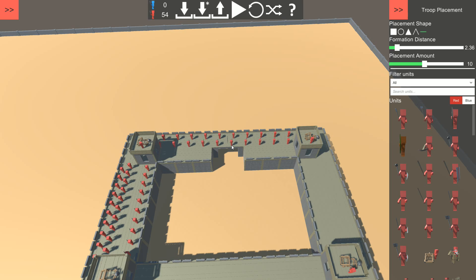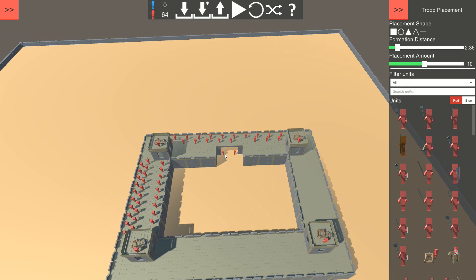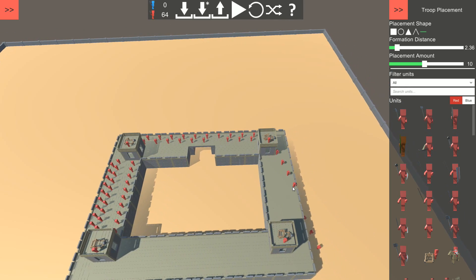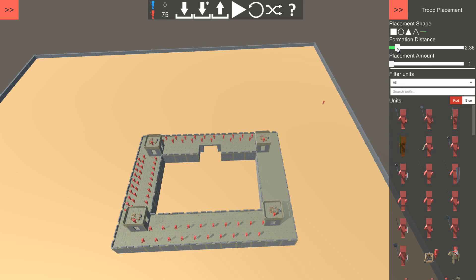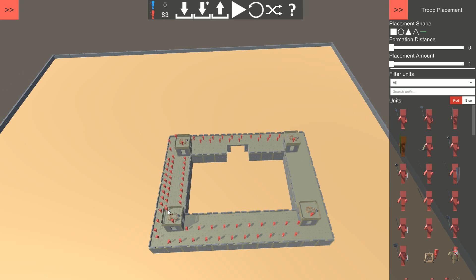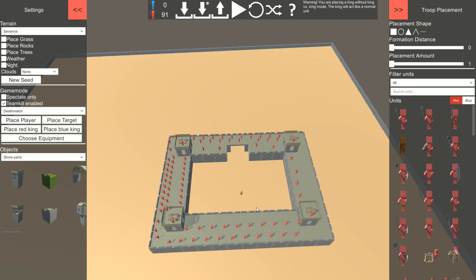I will try not to use more than a hundred mana. No one is going to come from this side, so we're cool. Look at that — we can place some archers on the towers. In the middle we will have a king, which is just gonna stay over there.